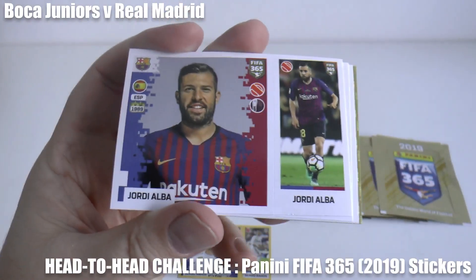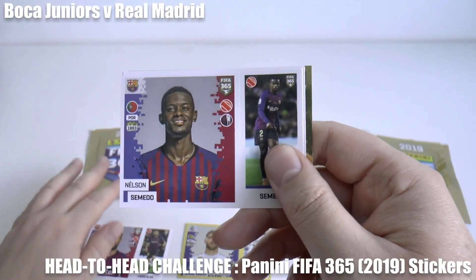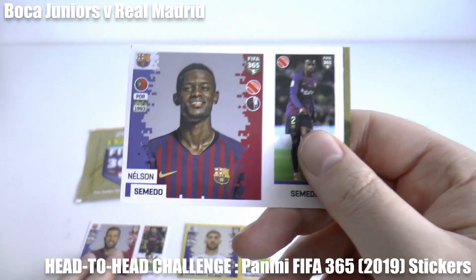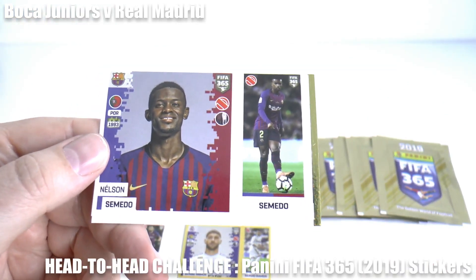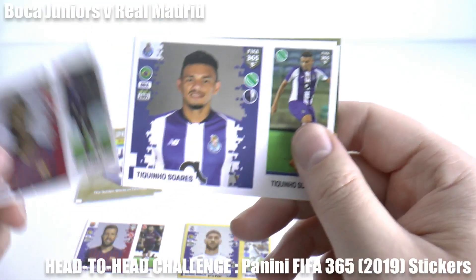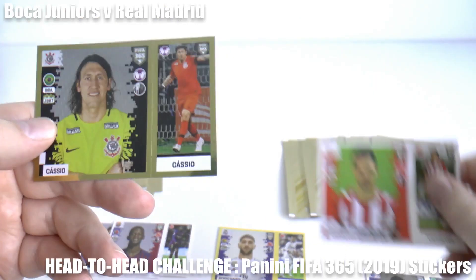Oh wow, here's our equaliser through the full-back from Barcelona, Jordi Alba. He's made it 1-1. And the game has totally turned on its head. The other full-back, right-back this time, the Portuguese international Nelson Semedo has made it Barcelona 2, Real Madrid 1.